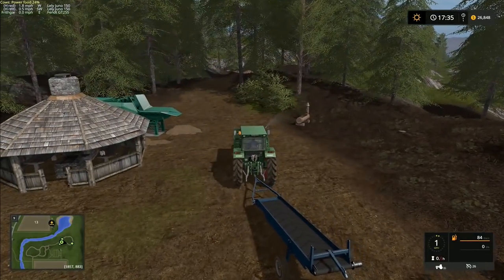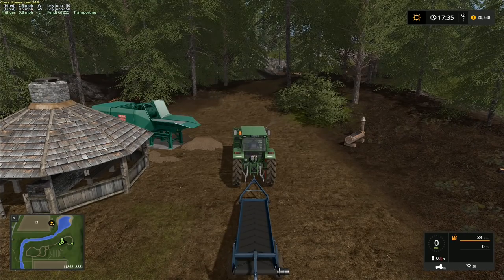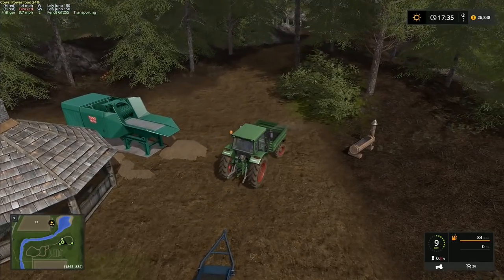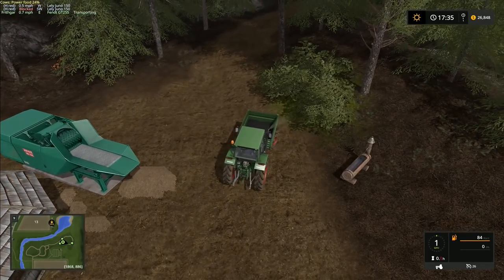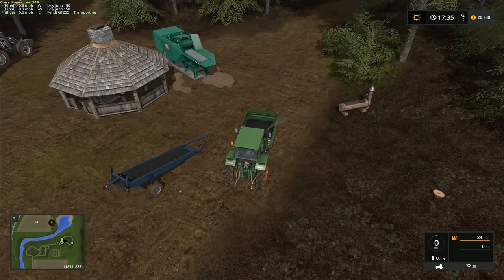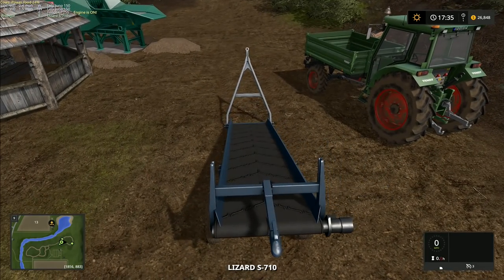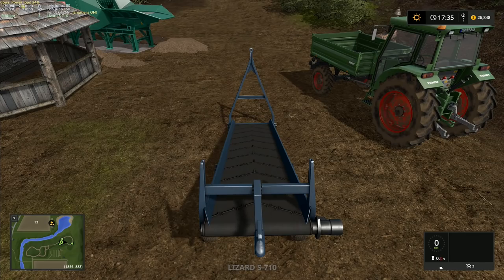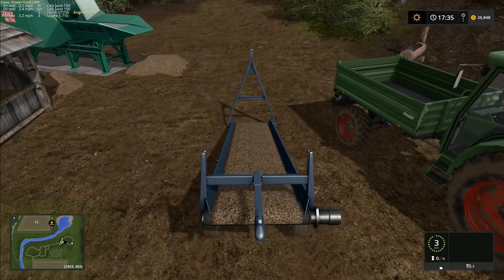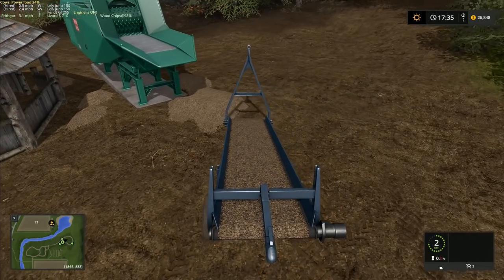To my mind that makes this thing more realistic, not less, because it's something that has been knocked together in a farmer's shed - he's just sort of put it together himself and done the best that he can. I'm loving this mod absolutely. So if I just lift that one up when we move forward - it's most likely going to pick up those wood chips - there we go, it's already picked up the wood chips.